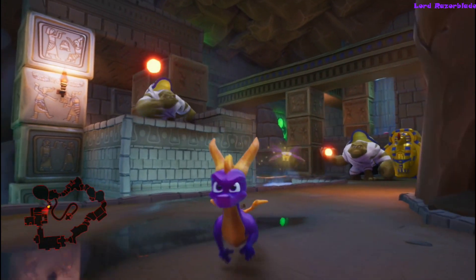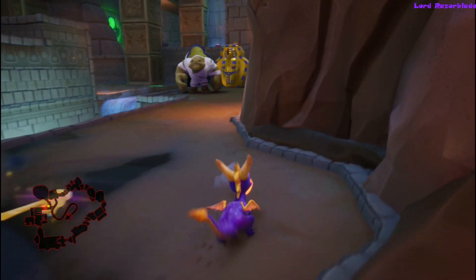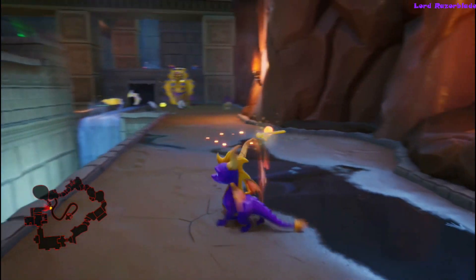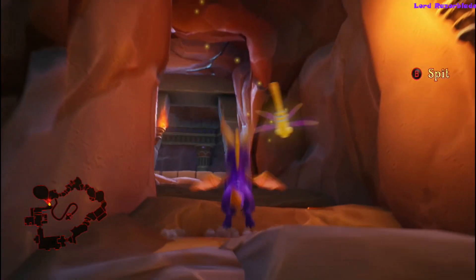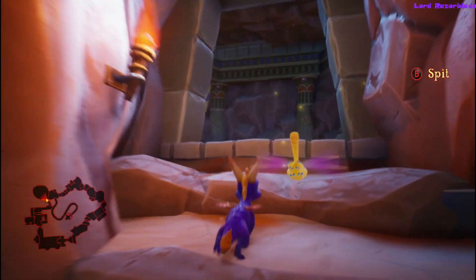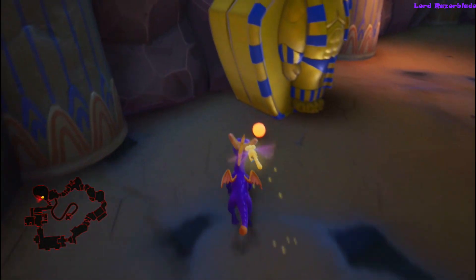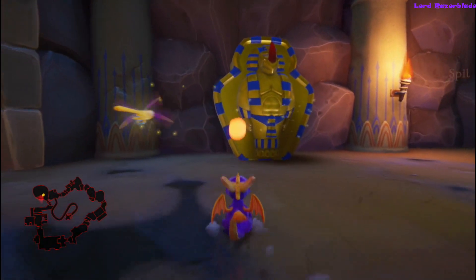In order to do this, you've got to go to these big guys who are throwing exploding bombs at you, and you're going to want to shoot them right back at the sarcophagus. That is the only way you can destroy them, so you've got to come out here and grab these balls for every single one of them. Go ahead and grab them, head back into the first room and destroy it.